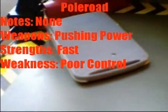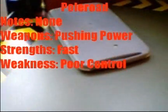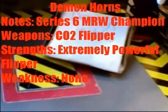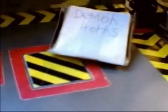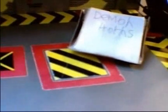Polaroid always drives into the pit on random Robot Wars, which is rather bad driving, so maybe they could do better here. Demon Horns from series six of Maestro's Robot Wars has a very good flipper, but when it flips, you can see the CO2 supply inside.